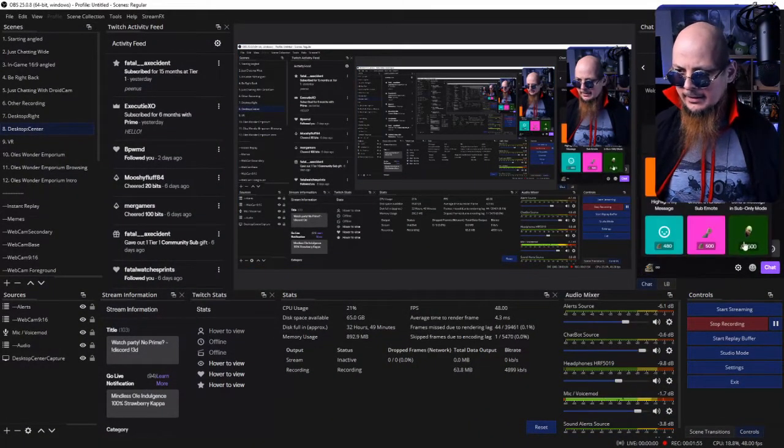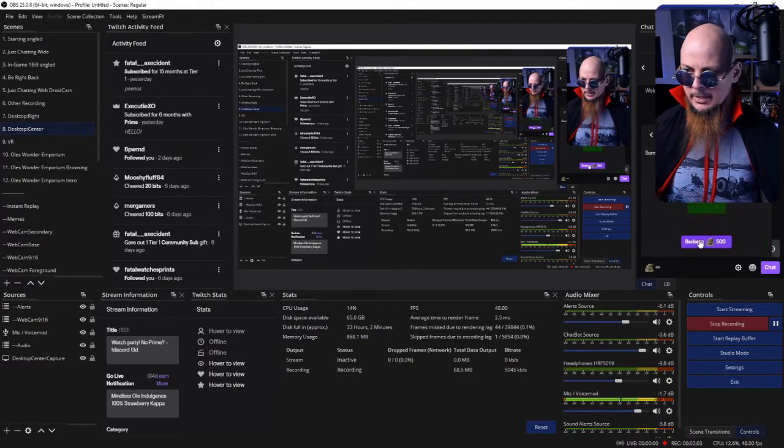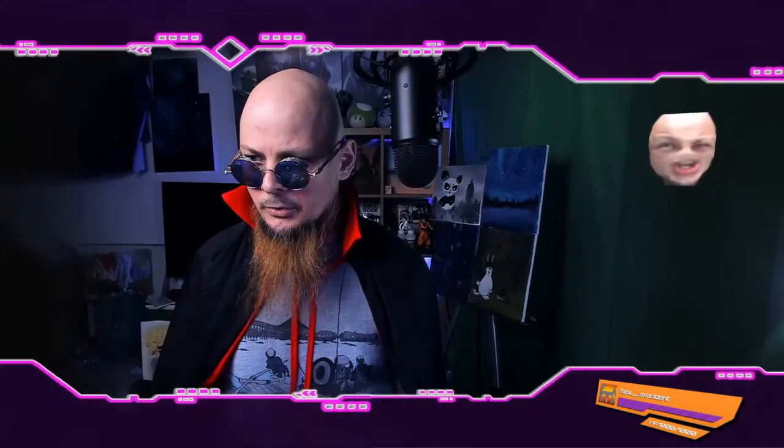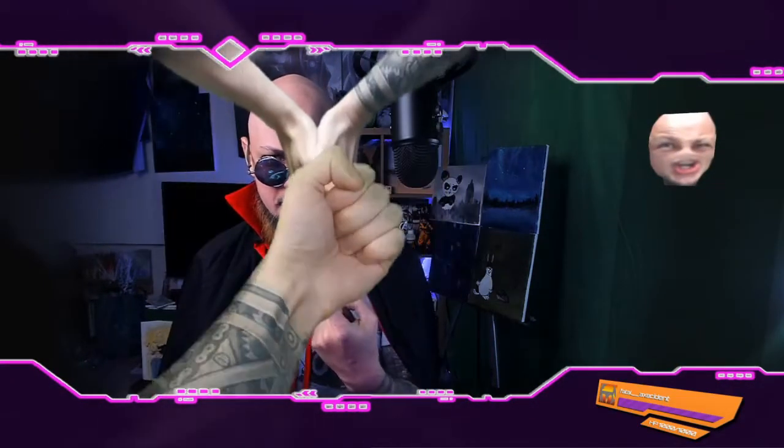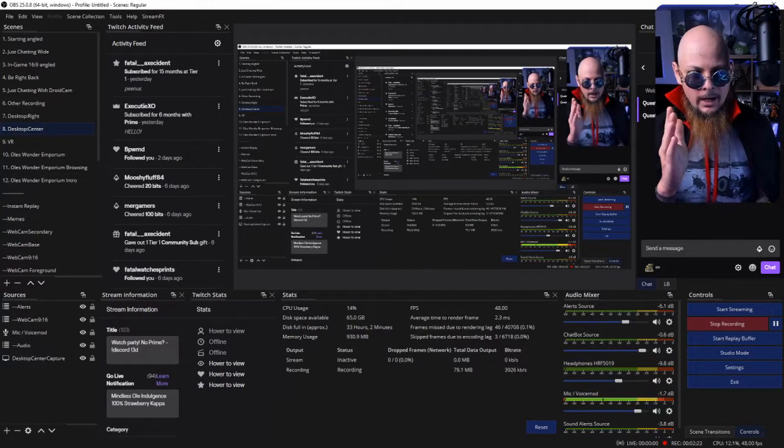For the first demonstration I will show you how your viewers can redeem two channel point redemptions very close to one another, and how maybe you don't want that to happen in your streams. I need to switch to my OBS Studio, and you can see that I'm going to redeem my Ole Punch and then Ole Smash all together. Let's start with Ole Smash and then Ole Punch as well — hands and punch at the same time. To me that works, but you might not want to get your redemptions in parallel.